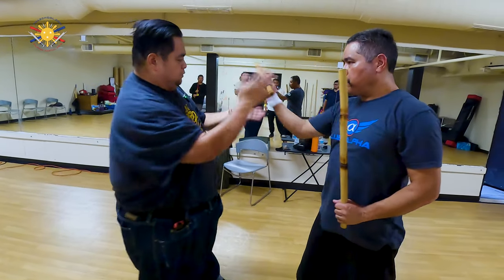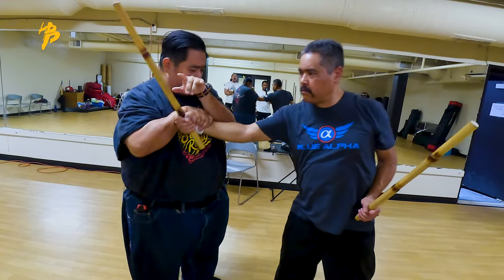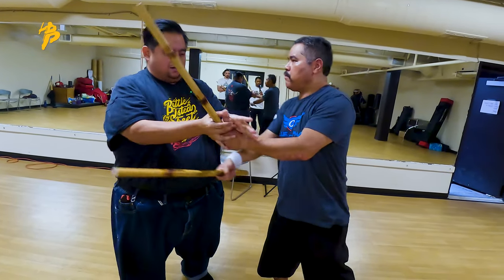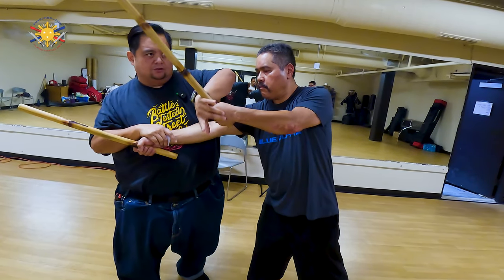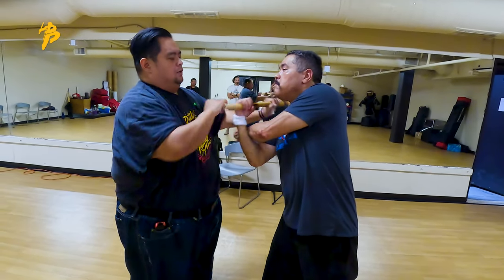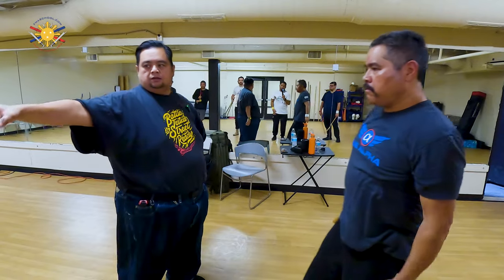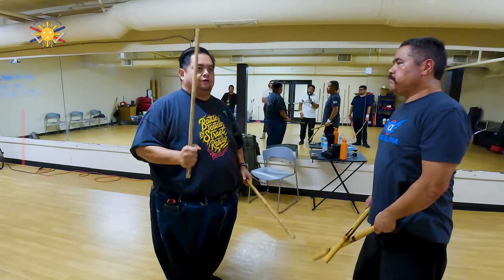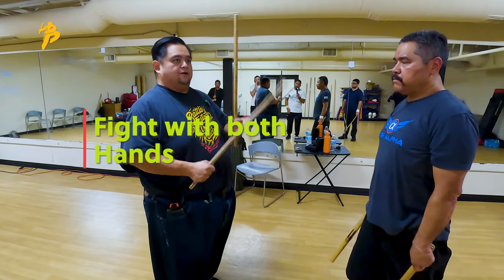The great thing about that is that in a real fight, you block, you can try to hang on — I pass over, he tries to strike, I'm not going to let this go. He tries to strike, I'm just going to block it here this way and lock him down. The idea of the double stick is for you to learn how to fight with both right and left hand.